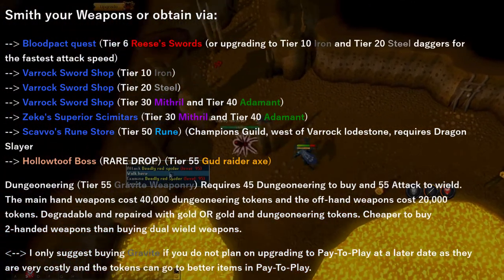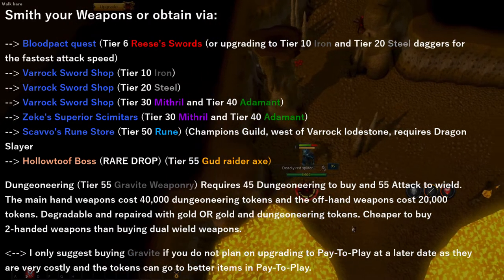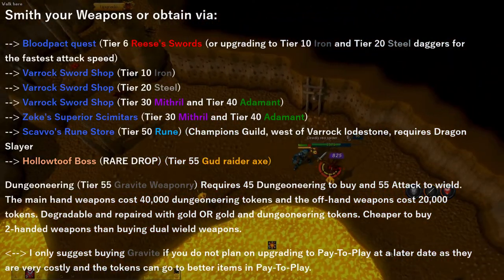The Gut Raider Axe is the strongest weapon outside of the wilderness and dungeoneering. In regards to the Dungeoneering T55 Gravite Weaponry, they require 45 Dungeoneering to buy and 55 attack to wield. The two-hander only costs 40,000 Dungeoneering tokens and the main and offhand weapons cost 60,000 Dungeoneering tokens together. If you do plan to upgrade to pay-to-play at a later date, I suggest you don't buy Gravite, as it's a waste of Dungeoneering tokens — they can go to better use like a Charming Imp or Bonecrusher.